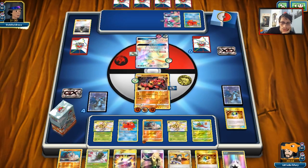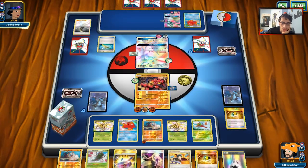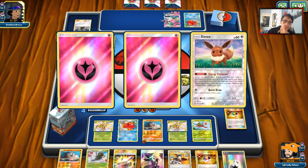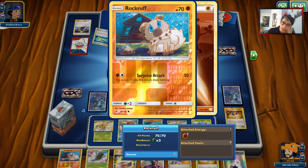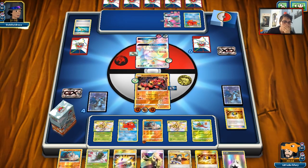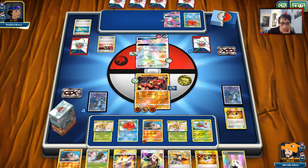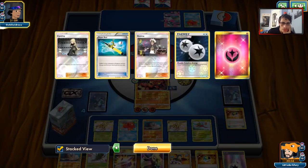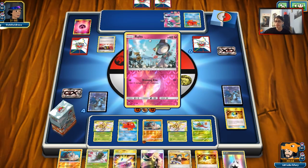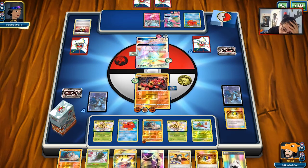We are going to lose our Buzzwole, but it's fine. We'll see a Super Rod — probably getting back the Sylveon line and energy. But Yanmega can put a lot of damage on the board here, and we always have Lycanroc if we ever need it. We can always get Baby Buzzwole back too if we really need Sledgehammer. My opponent is going to Ultra Ball, getting rid of Guzma and energy. He's going to put more Pokemon on his bench, and he does want to establish that Super Boost Energy.